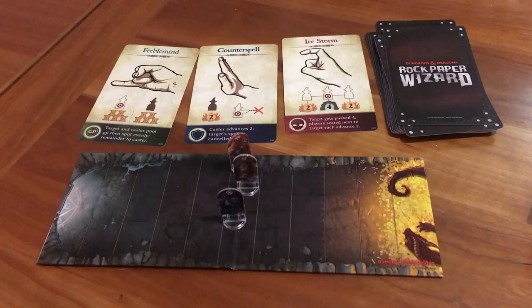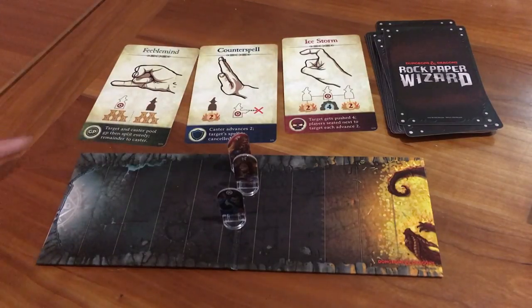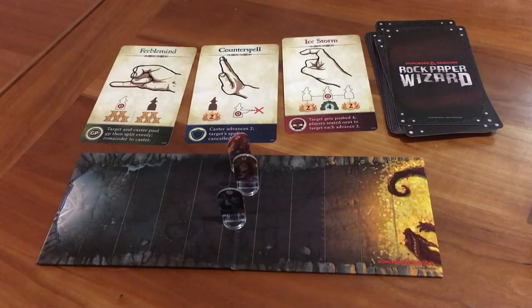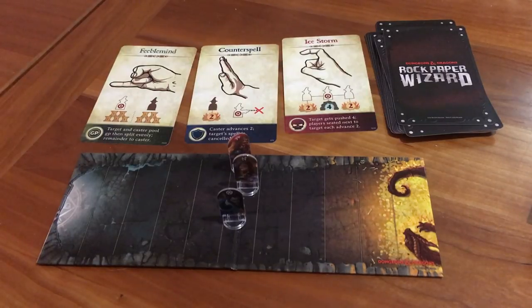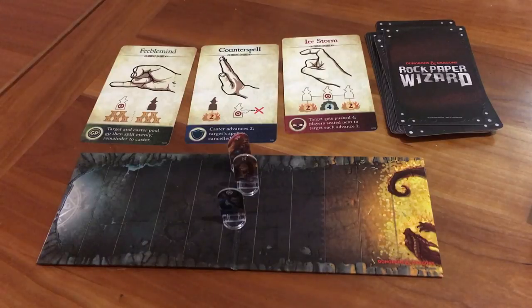Each round has five steps: study, cast, resolve, scoring, and refresh. In the first phase, study, you look at the spell book — those are the spells that are available. Here we have Feeblemind: target and caster pool gold, then split evenly, remainder to caster. Counterspell: caster advances two spaces, target's spell is canceled. And Ice Storm: target gets pushed four, players seated next to target each advance two. It's all about manipulating your location and other players' locations, and also their gold piles.